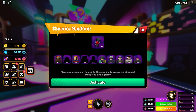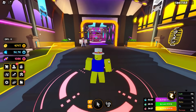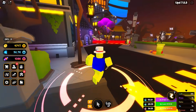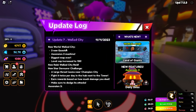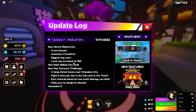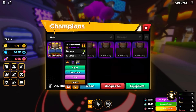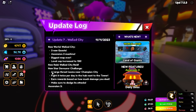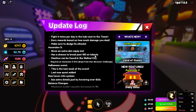We got a Giu! I already got a godly Giu in my inventory — who knows, maybe I'll make a godly Giu. Now, we've already checked out Walled City, done all the quests, the Ascension 3 machine, and the level cap increased to 130 — I already have a max level unit doing 1.1 billion damage. We also checked out the Star Devourer Challenge, Ascension 3, and the Halloween event.